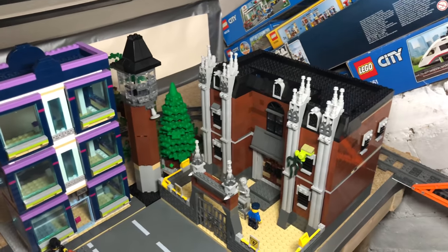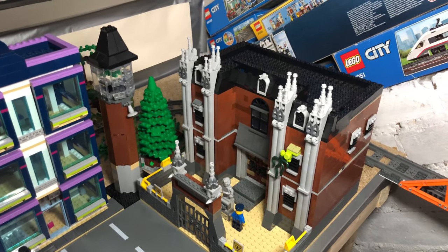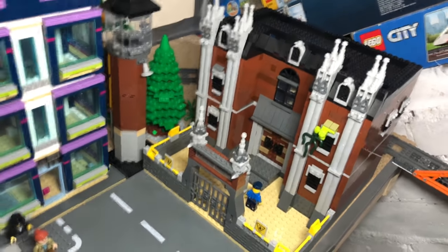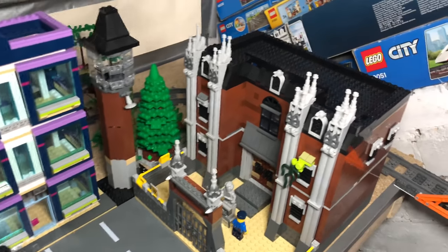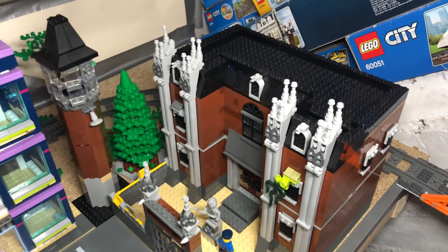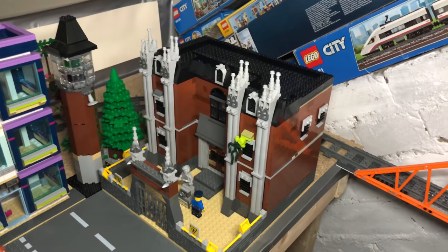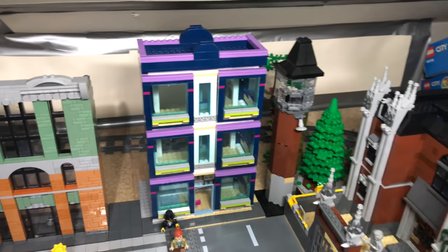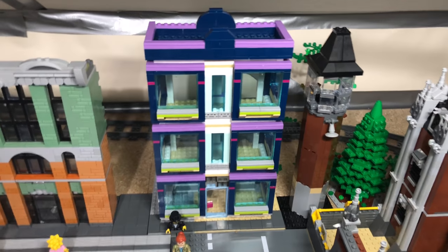I ran out of bricks so that's what it is. It's all detailed on the inside — you've got the gateway at the bottom with the tower there in the corner, and there's a converted Christmas tree. Moving around, these were a few facades I originally made just to fill in the gaps.